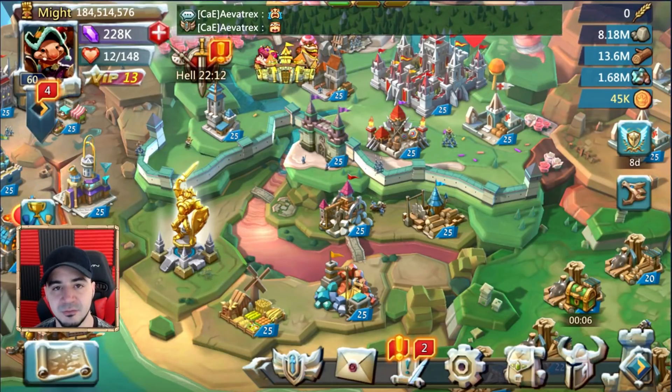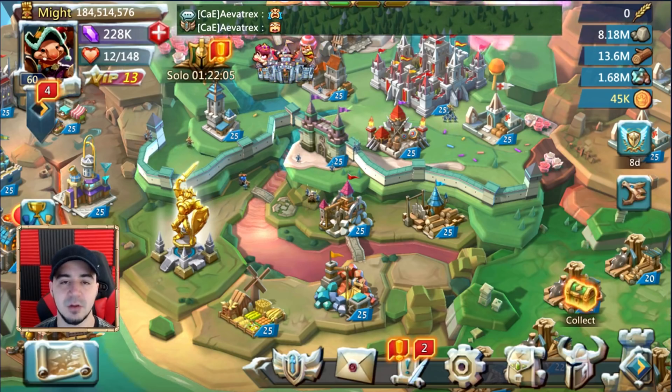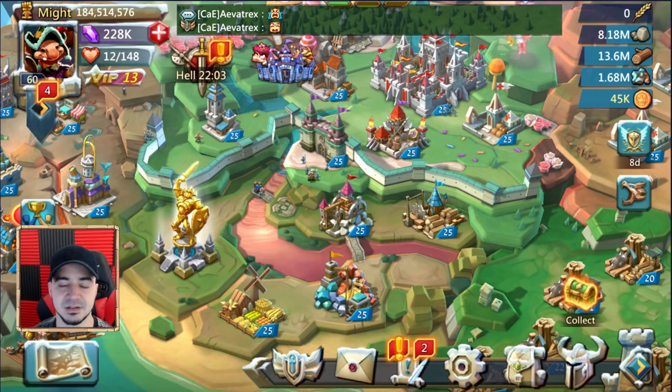I've had my hands on this account for a couple of days now, trying to figure out the best way to utilize it. I think the best way to go about it is to make it into a griffin trap. The number one question you might be asking is whose account is this?